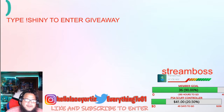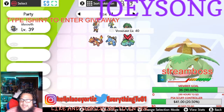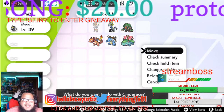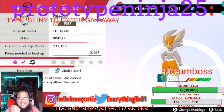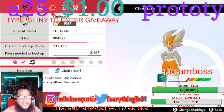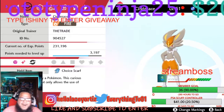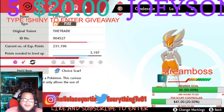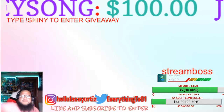So there we go — Gen 1 shinies versus the new era, Gen 8: slim, improved, fast, aerodynamic. We have Cinderace, the amazing hip-hop Bugs Bunny — fast and agile Cinderace, let's go!